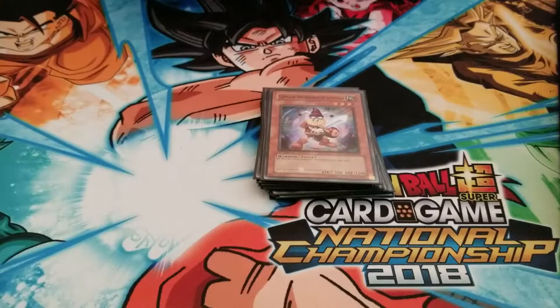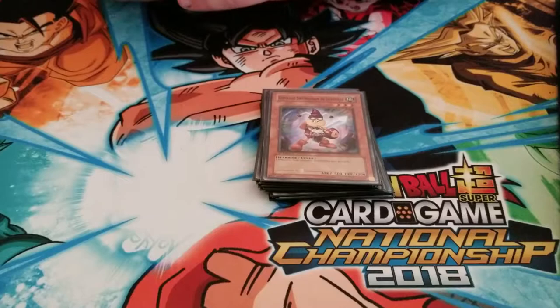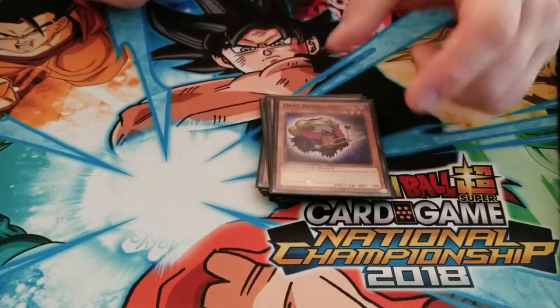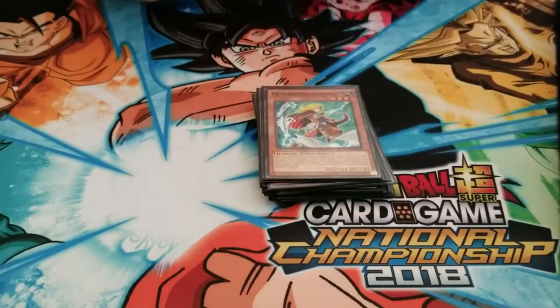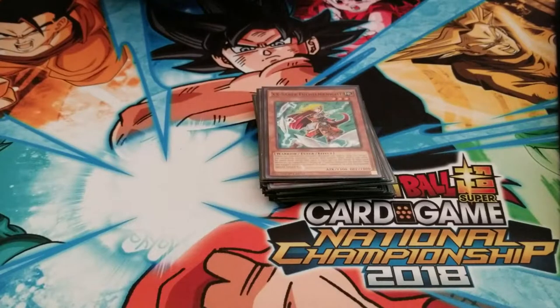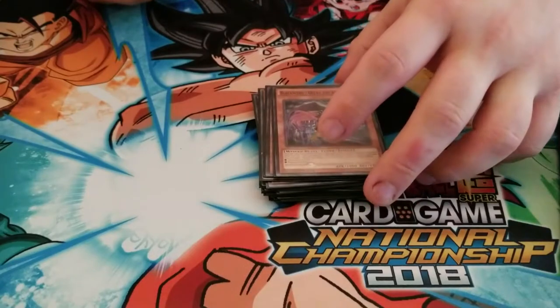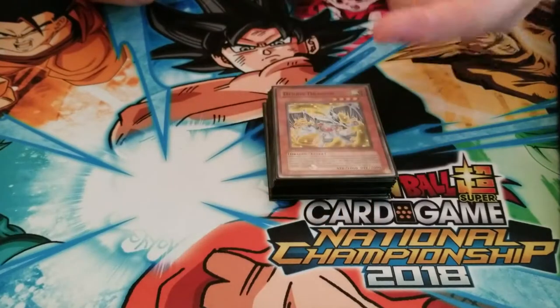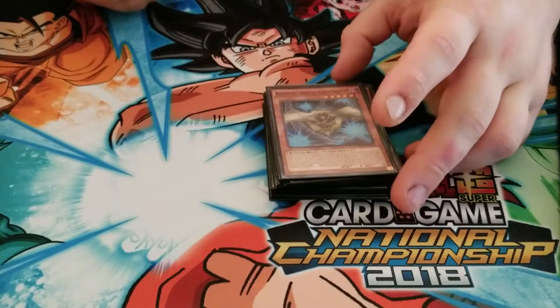I actually didn't realize that Comrade Swordsman of Landstar was a tuner monster, which is weird because this is a Joey card and Joey doesn't have any Synchro Monsters. Unizombie, Dark Resonator, Junk Synchron, Double X Saber, Full Helmite, Helm Knight, Blackwing Decay the Ill Wind, Debris Dragon — just a generally really good card — Hyper Synchron, Blackwing Gofu the Vague Shadow.